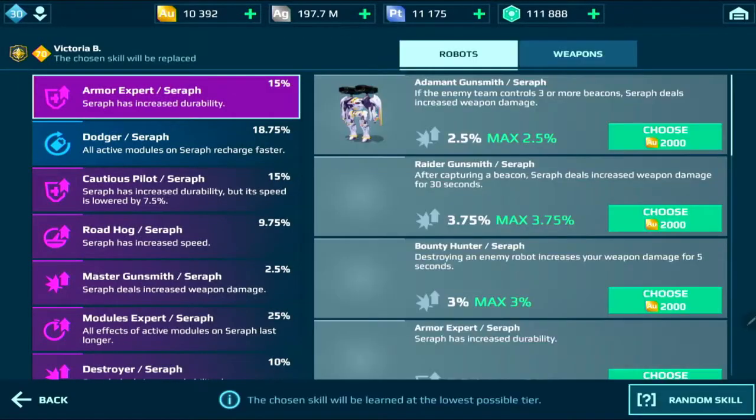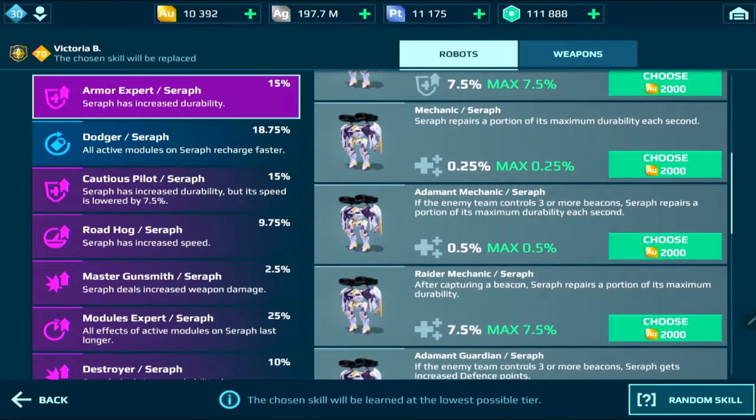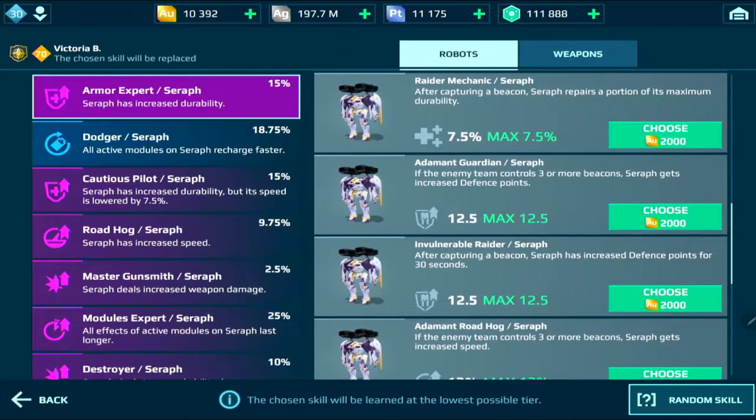Other skills I'd recommend if you don't have those: go with mechanic if you need more healing and are dying quickly. If you play a lot of beacon games, go with adamant guardian — if the enemy team controls three or more beacons, Seraph gets increased defense points. That's a great one because sometimes you're three-capped in an intense game and those defense points can keep you alive and basically win the game.